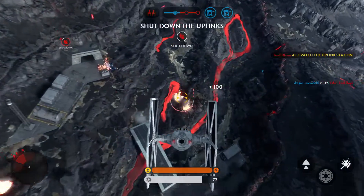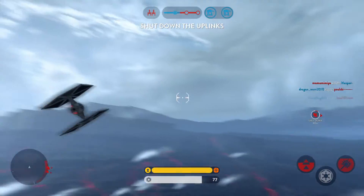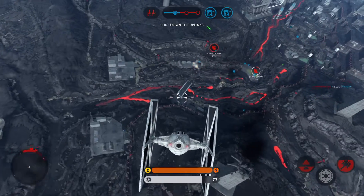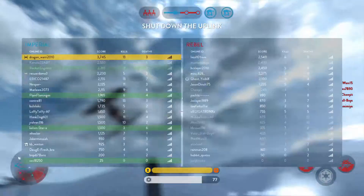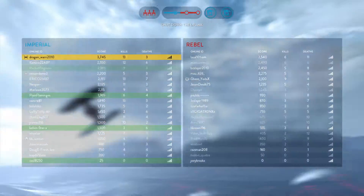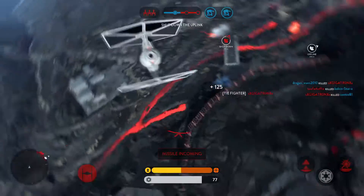The Rebel Slider obliterated. The Rebels are taking control of the uplink station. You must shut it down to stop a Y-Wing bomber attack. Rebel uplink is offline. Proceed as ordered. Missiles locking on. You've got a missile on you.